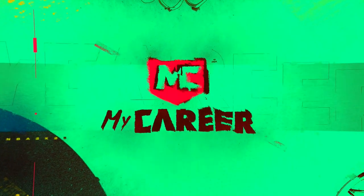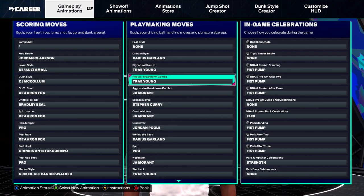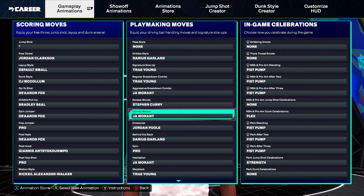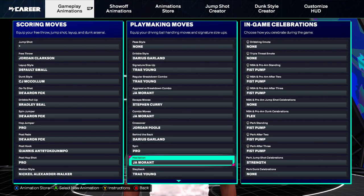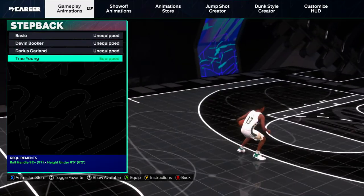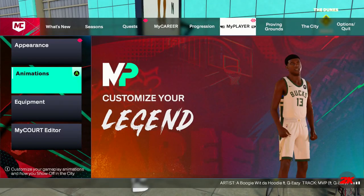Alright, I'm gonna come to my player and go to my animations. Here are my dribble moves. My dribble style is Darius Garland. Signature size up is Trae Young. My regular breakdown combo is Trae Young. Aggressive breakdown combo is Ja Morant. My skate moves: Steph Curry. My combo moves is Ja Morant. Crossover is Jordan Poole. My behind the back is Darius Garland. I got pro spin. The hezi is Ja Morant. Step back is Trae Young — and I think that's what I was using: that Trae Young step back. This is the move that's getting you that speed boost. So put this step back on — you need that step back, it's gonna get you that nasty speed boost.